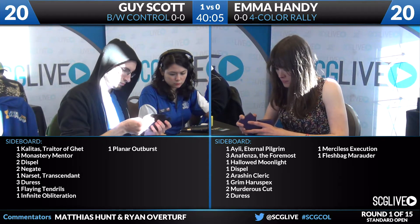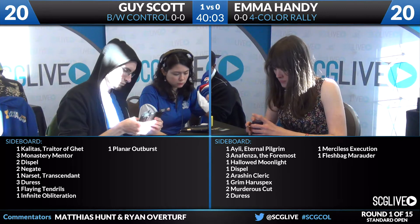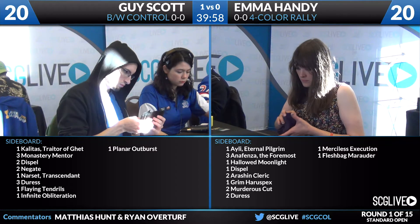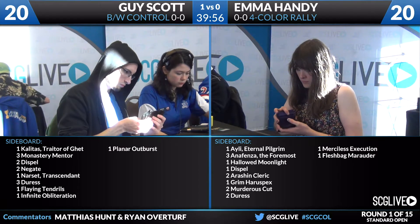On Emma's side, she has an Eili, three Anafenzas, a Hollowed Moonlight, a Dispel, two Arashin Clerics, a Grim Haruspex, two Murderous Cuts, two Duress, a Merciless Executioner, and a Fleshbag Marauder — the 1-1 split of those guys.